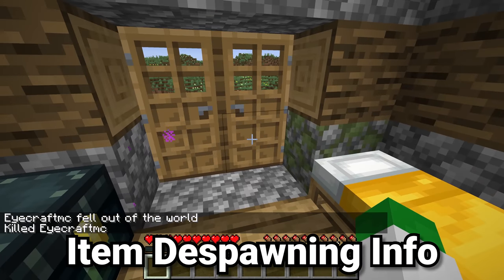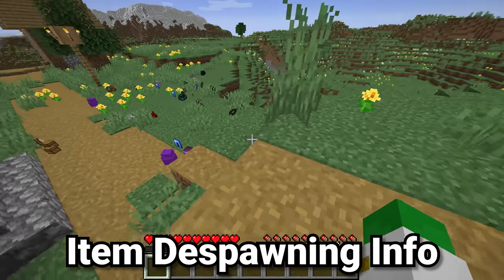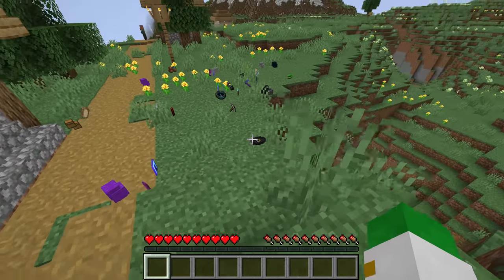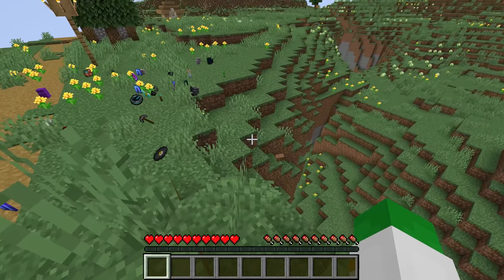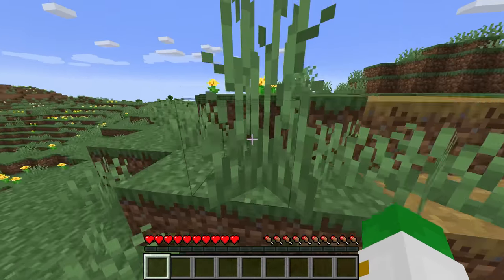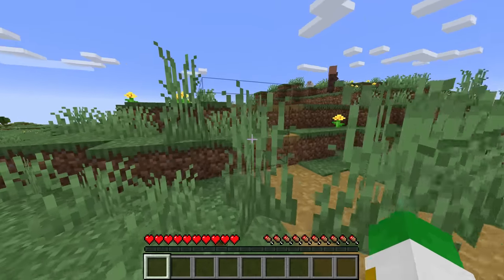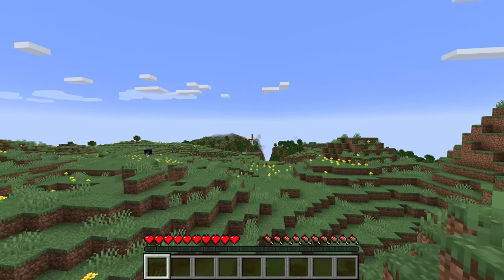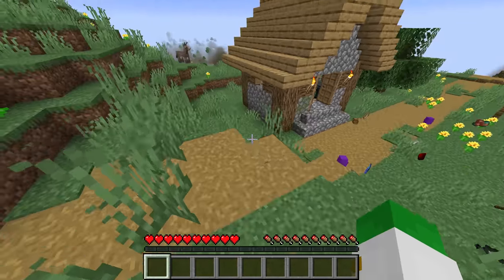Some important information on dying and items despawning: when you die, your items are going to float around spewed out from where you died, and they're going to stay there for exactly five minutes — but that's five minutes of being loaded. So if you've walked all the way over within render distance of these entities, they start the despawn timer, whereas if you're far away at the edge of a mountain they probably wouldn't despawn.